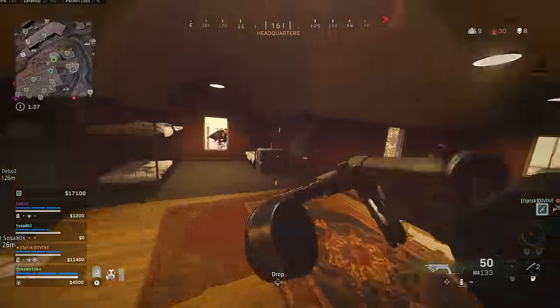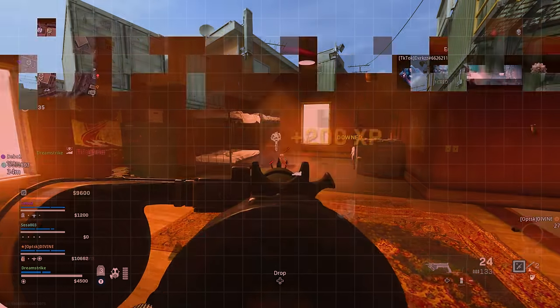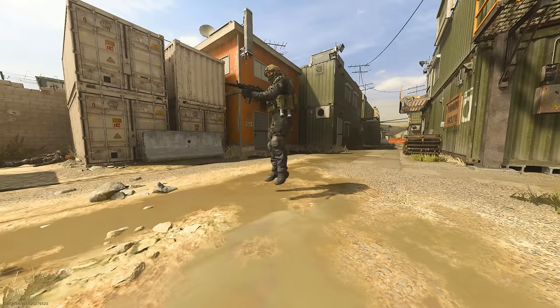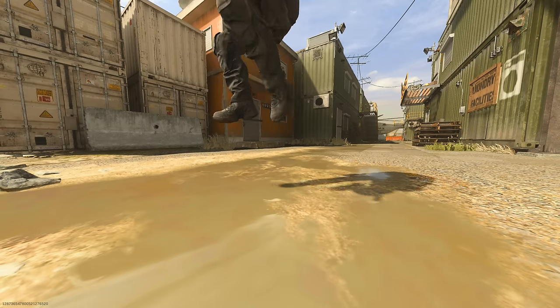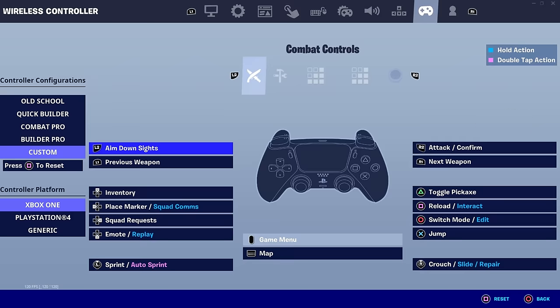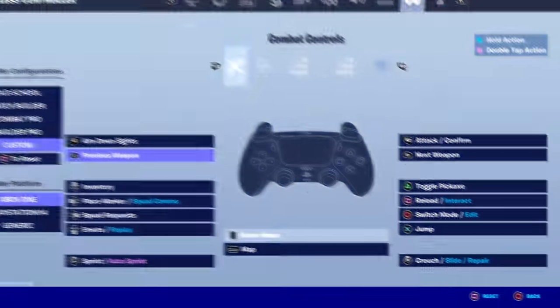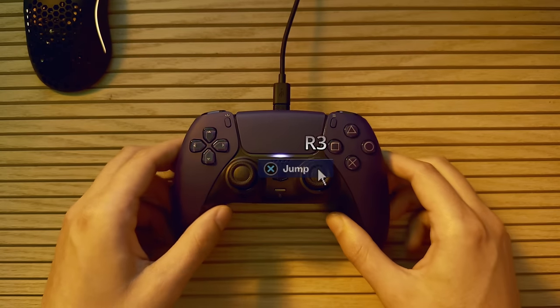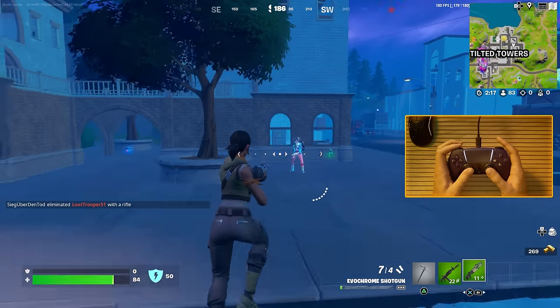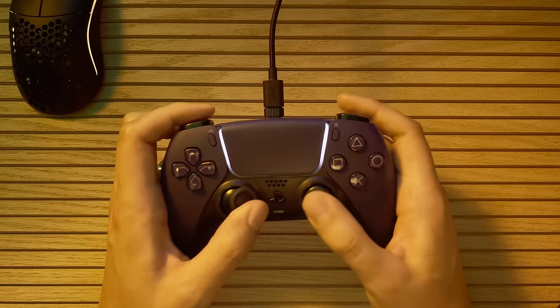The reason this movement is so popular is because when you jump while shooting your opponent, you raise your character's hitbox, making it more difficult for your opponent to land high damage chest shots and headshots. For most games, the default button to jump is A. So the first strategy people use is to switch jump to any of the shoulder buttons so you don't have to take your thumb off the analog stick.